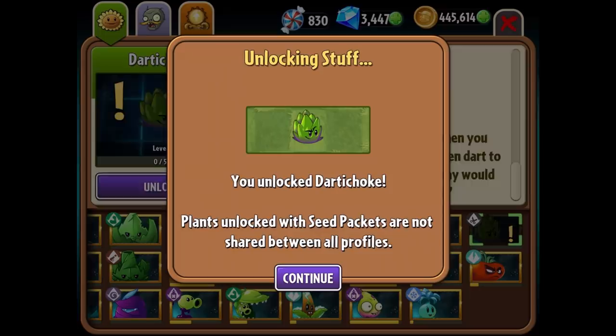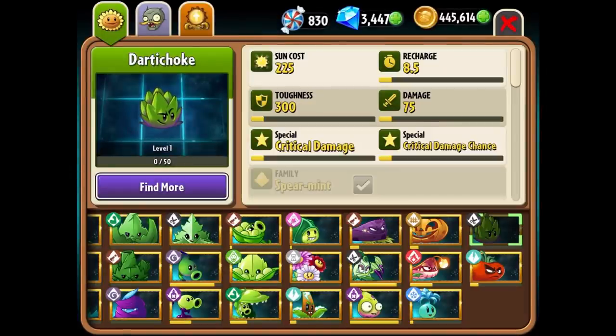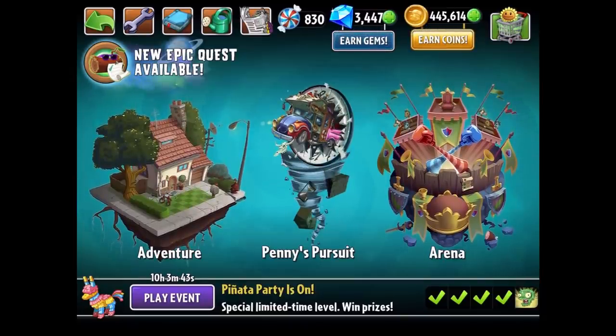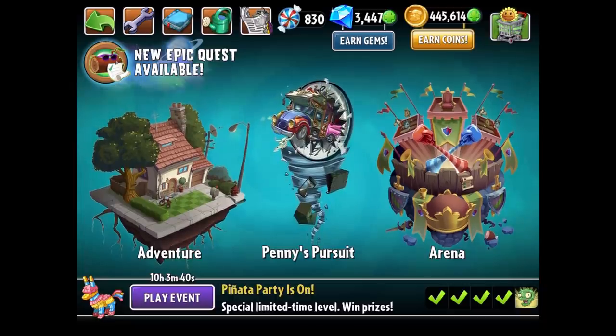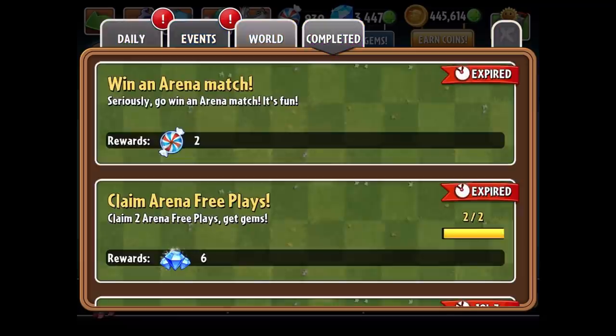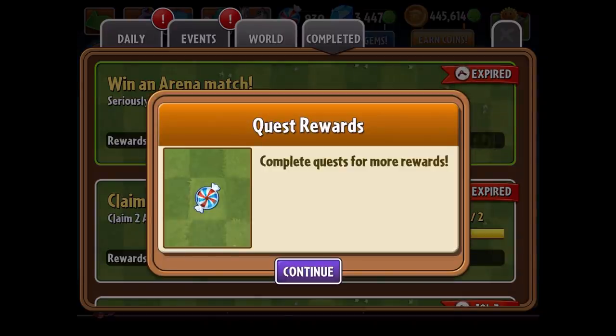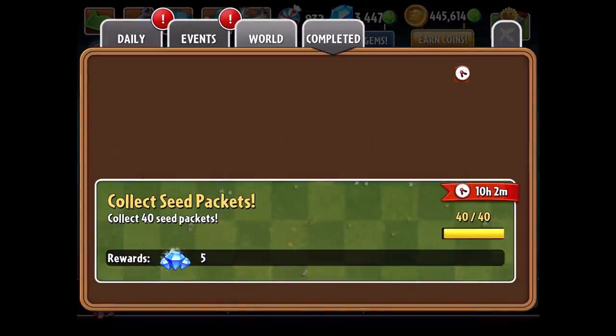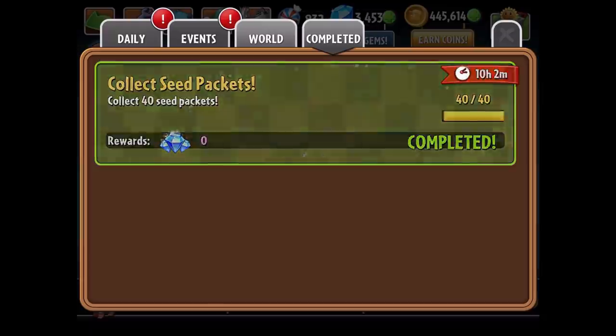So I'm gonna unlock it. I got the packets from the store and Darted Choke is here, ready to rumble. We're gonna take them across different eras in adventure mode today. We're not gonna do Penny's Pursuit, we're not gonna do Arena. I personally like eating artichokes. And at the end of this video, we're gonna do our fifth pinata party in a row and get some cool rewards.